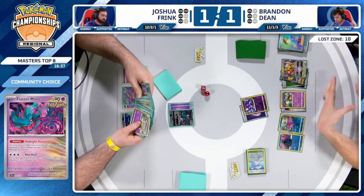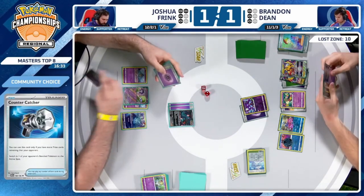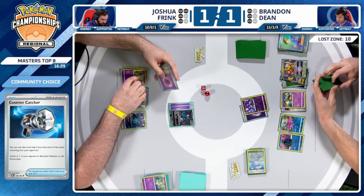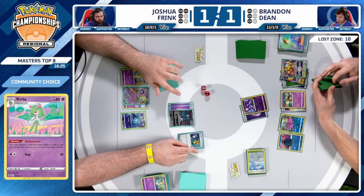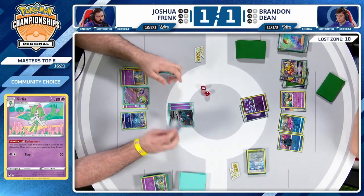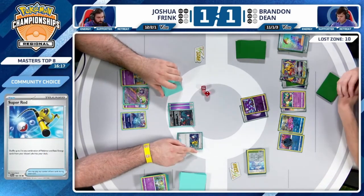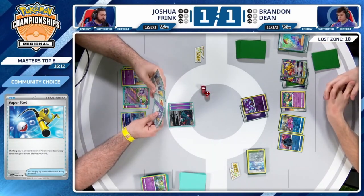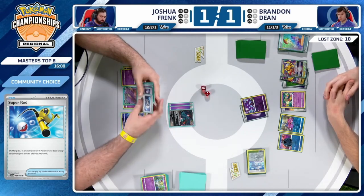If Joshua was targeting the double knockout here with Flutter Mane and Cramorant, that'd be two prize cards remaining and Brandon might be able to smell blood in the water — Rock Sand, Counter Catcher, knockout Gardevoir. So what does Joshua do to play around this? They have a Super Rod — try to get back some resources. Remember, the way this Gardevoir deck is built, it's just a lot of one-of attackers.